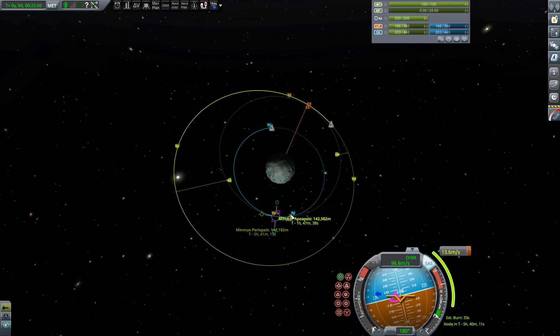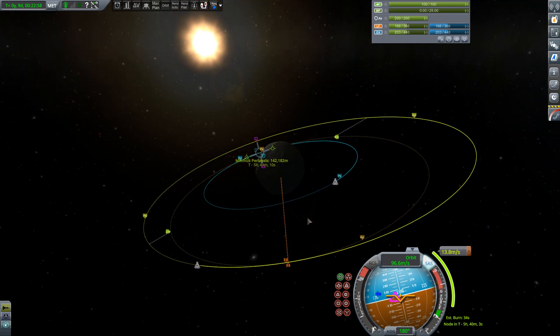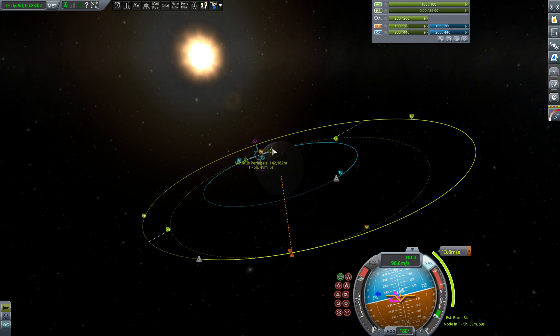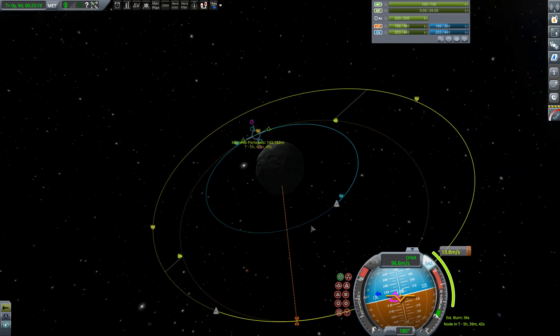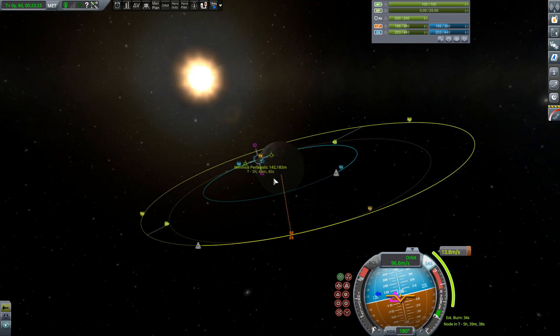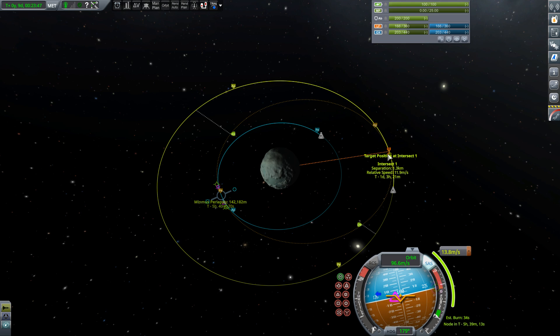I'm just going to drag this around. His orbit isn't exactly a circle, so you're going to have to keep adjusting this. But there, I'm getting pretty close. Once I see it's getting close, I'm going to tilt the camera so I get a good view of these red flags — or orange, whatever. I'm just going to use the mouse wheel to adjust this and try to get these two pointers to exactly line up. When I get them close like that, I'm going to hover over it and it'll say separation: 1.3 kilometers. My orbit may not be perfect, but that's plenty close enough — 1.3 kilometers.